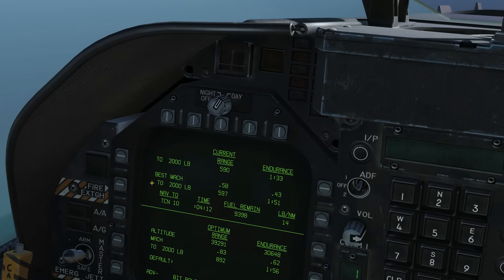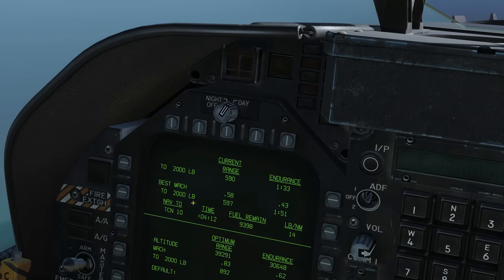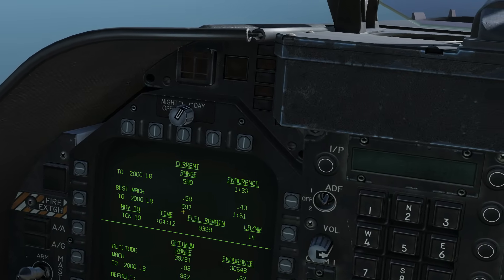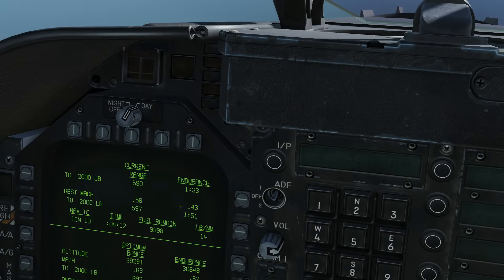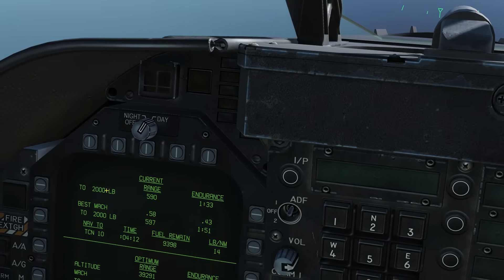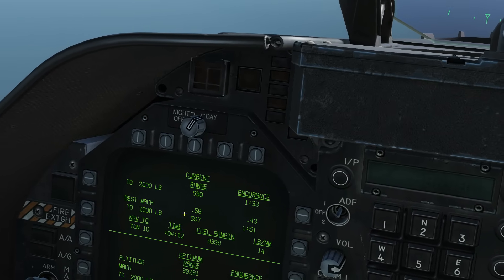Next we've got best max. This is a way we can maximize current range and endurance by flying at a certain speed. The best max range at our current altitude is Mach 0.58, and flying at that speed down to 2,000 pounds gives a slight increase of 7 nautical miles — a total range of 597 miles. For best endurance, we would fly at Mach 0.43, giving us a total airborne time of 1 hour and 51 minutes until we got down to 2,000 pounds. So for a long-range mission or needing to stay airborne for a long time, those would be the best options.